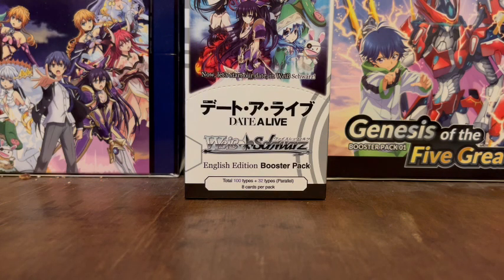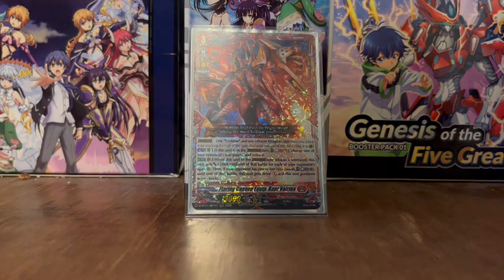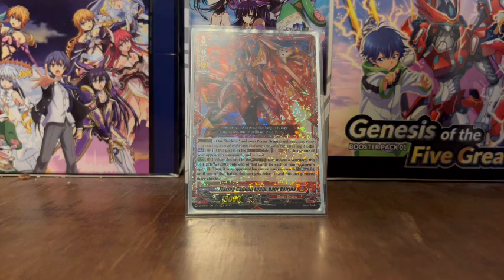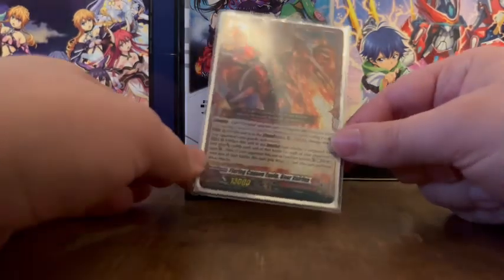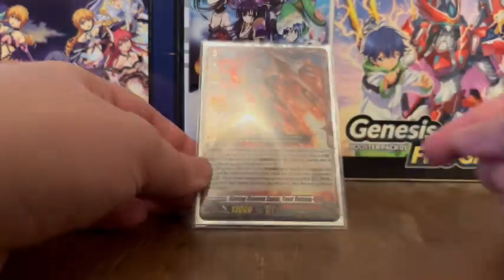Another one-off: Flaring Canning Equip Bower Vareena. This one was kind of taken out of the deck for a little bit, but now we can actually bring it back in. Its materials are a Trickstar and a Prayer Dragon, just like the other crossover dress units. If this unit is in the crossover dress state, you Soul Blast 2, choose one of your opponent's rearguards, and you retire it. Its main effect: when this unit in the crossover dress state attacks a Vanguard, this unit gets an extra 2,000 power for each of your opponent's open rearguards. Then if your opponent has one or less rearguards, you Counterblast 1, this unit gets drive minus one, and it can perform drive checks — so you can drive check another card, which is pretty nice as most rearguards can't do drive checks.